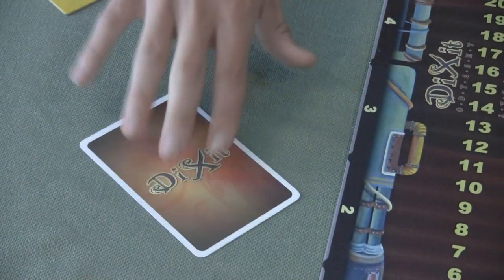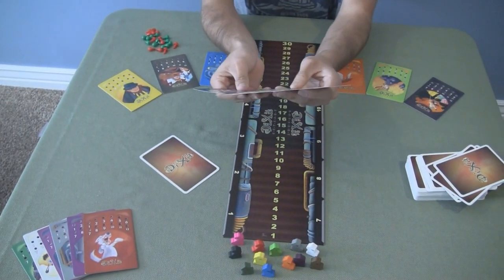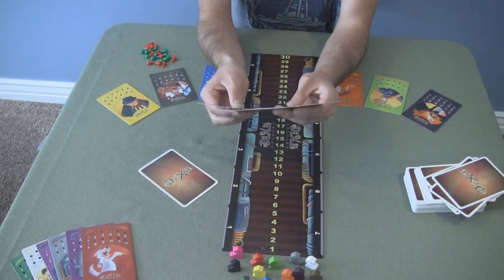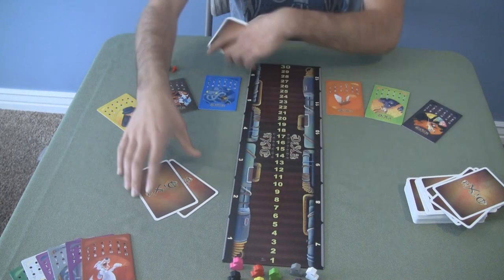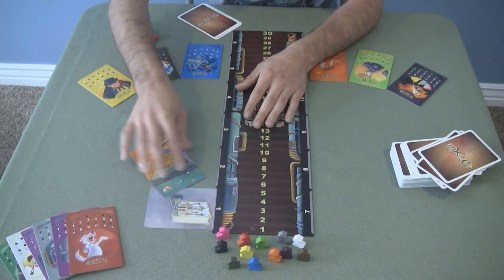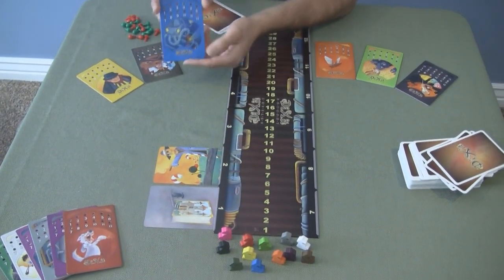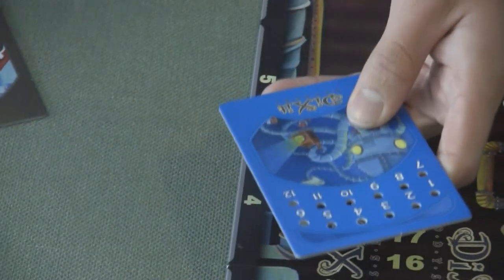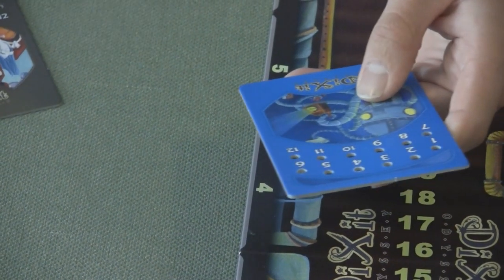So what you'd do is put your card down, and then everyone else would look at their six cards and say, 'Hmm, Scaredy Sweets — which one of my cards fits Scaredy Sweets?' They probably won't have anything that exactly fits but they'd pick the closest and put it down. Then all the cards get shuffled and put into these slots. Then on your little player card that each person will have, if there's one to six players you'll have one of these pegs; if there's seven to twelve players you'll have two pegs.